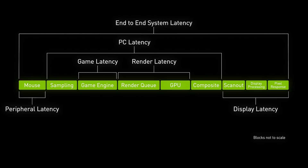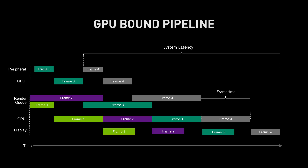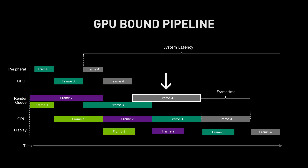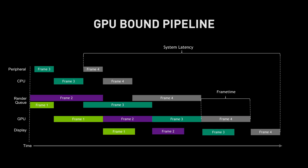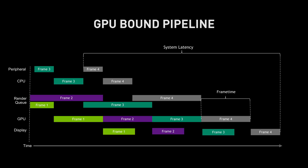Putting all those components together, you get your end-to-end system latency. In this simplified GPU-bound pipeline, we break down the components that comprise latency. On the y-axis are the various events, and on the x-axis is time moving left to right. You can track a frame through the pipeline by following a single color from input latency, to game engine, to the render queue, to GPU rendering, and ultimately to display. Notice the render queue has two frames queued between the game engine and the GPU — that frame queue is latency, because the GPU is not clearing frames as fast as the CPU can present them. In a GPU-bound scenario, the CPU must also wait for a prior frame to complete before continuing with the next frame.